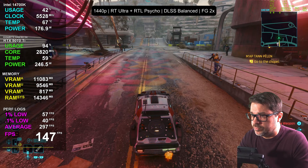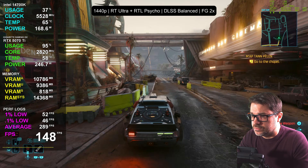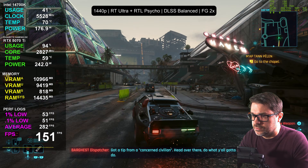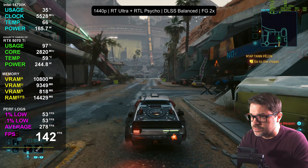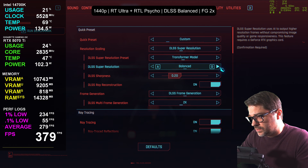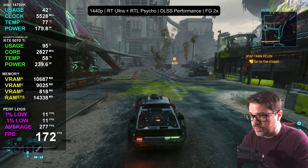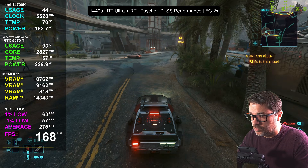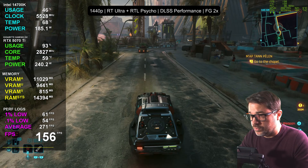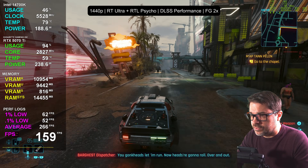That drops PCL down a little to about 38 milliseconds, with 140–155 FPS on the backstretch. I knew I was going to wreck! The cops are being called. Let's keep going and drop to performance upscaling to see if we can get PCL down even lower. The only reason to drop from quality — which gives 40 ms PCL with a high frame rate — would be wanting lower PCL. You can get about 35 milliseconds by going to performance. We're looking at 165 FPS.